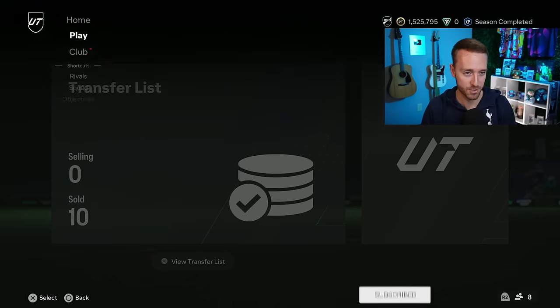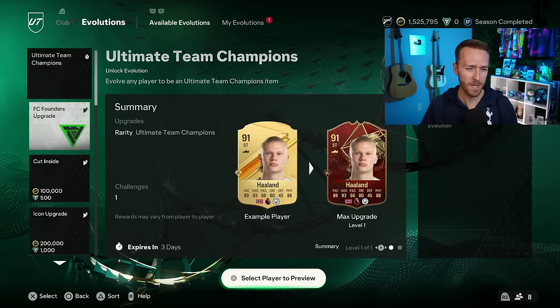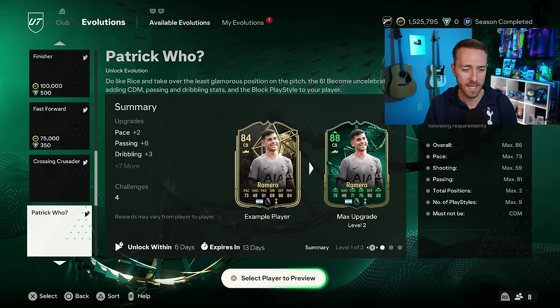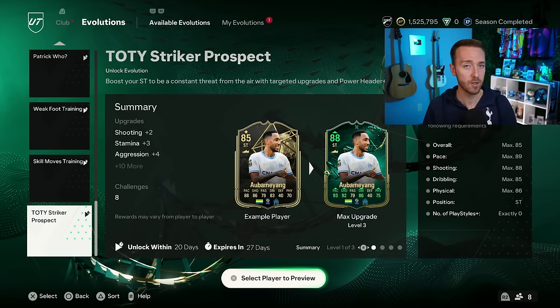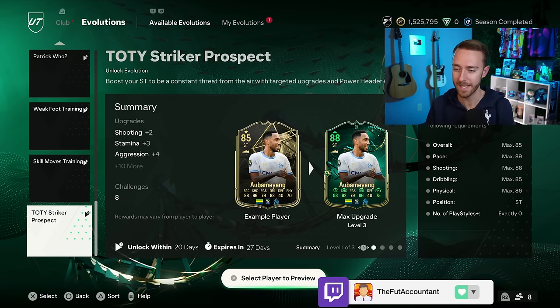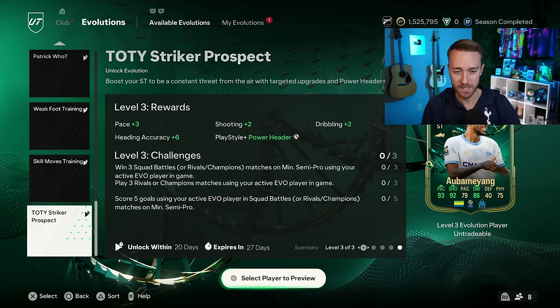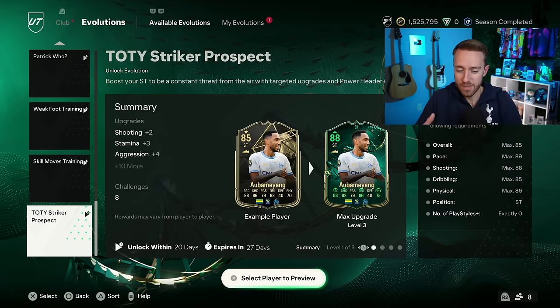Let's get into the content that actually dropped inside the game. We'll go to Evolutions first — we had a new Evo, probably the least hyped part of yesterday's drop: the Team of the Year Striker Prospect Evolution. This was the Striker Evo leaked a couple days ago that we never got requirements for. Overall max 85, pace max 89, with shooting, dribbling, and physical requirements. The whole point is upgrading a player to be a target for headers — you get Power Header Plus PlayStyle Plus, and a big boost to shooting, strength, and heading accuracy.